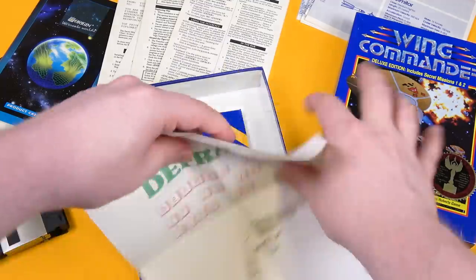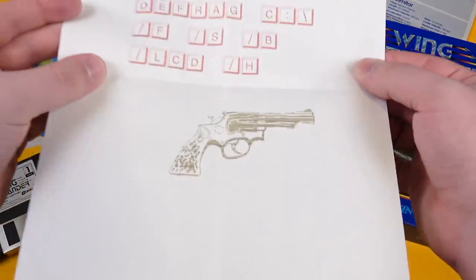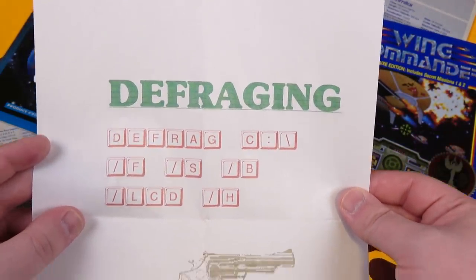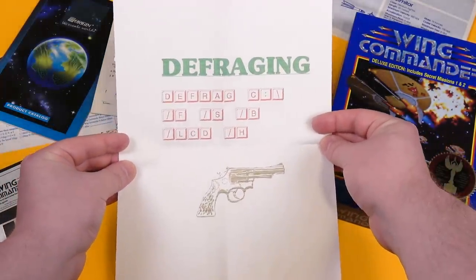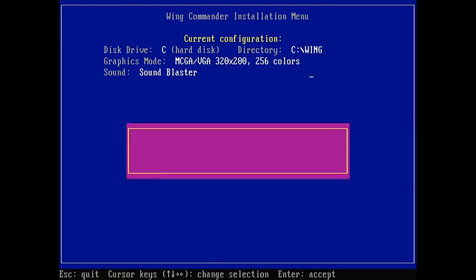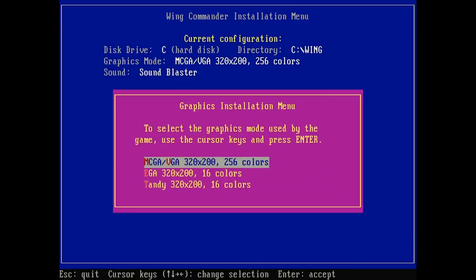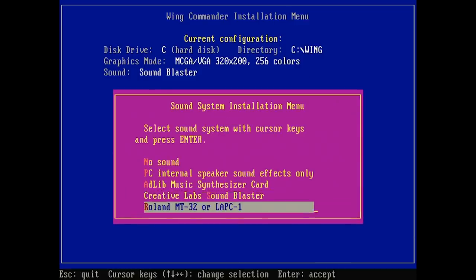There's also this amazing piece in my copy, with revolver clip art and the DOS command for defragging the hard drive. Or, my bad — def-raging. Yeah, someone was definitely raging when they printed this out, if the gun is any indication.